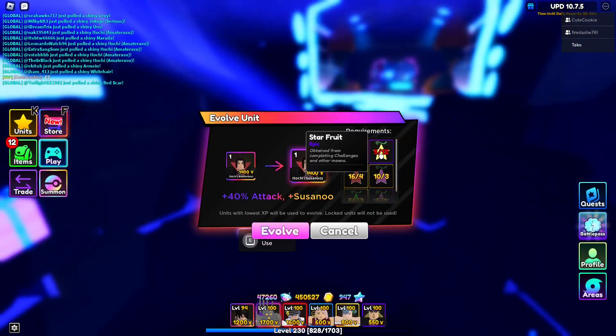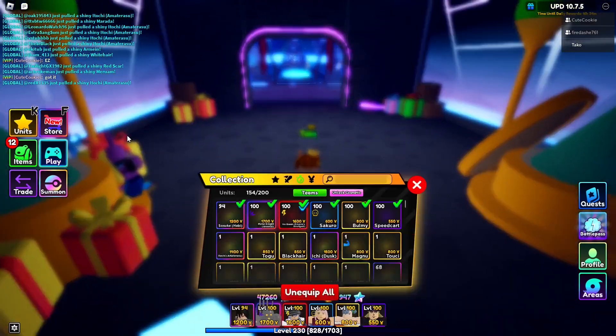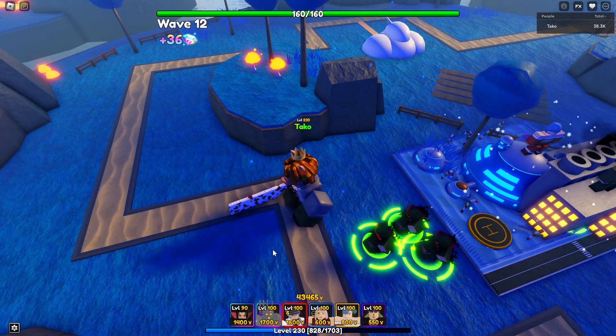It takes the yadamur and some star fruits. He gets Susano'o — yeah, kind of. Ichigo is right here, as you can see — 1400 placed down. This is not max level, so keep in mind the damage may not be up there.